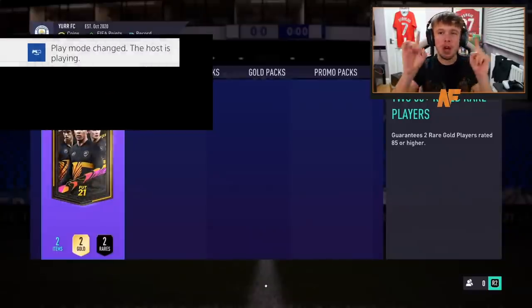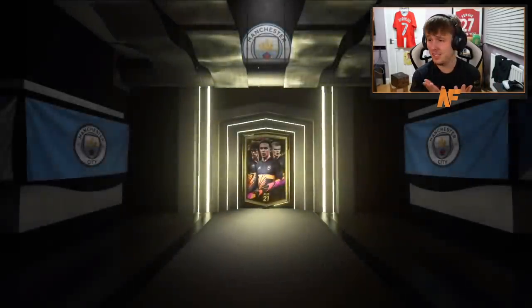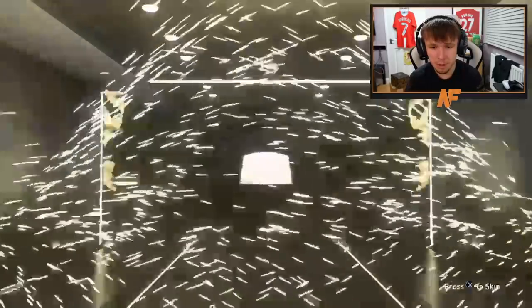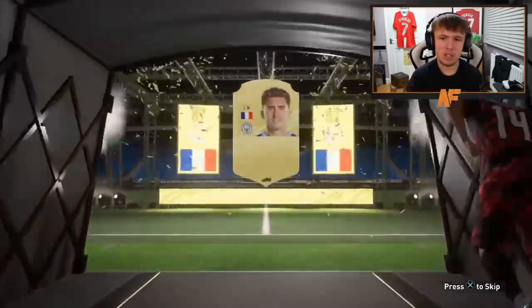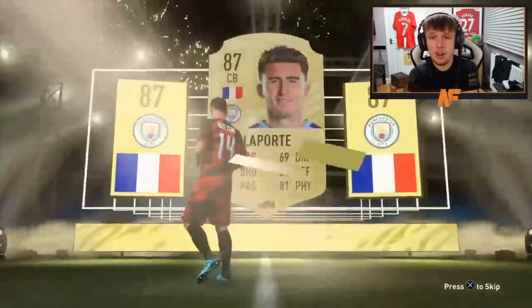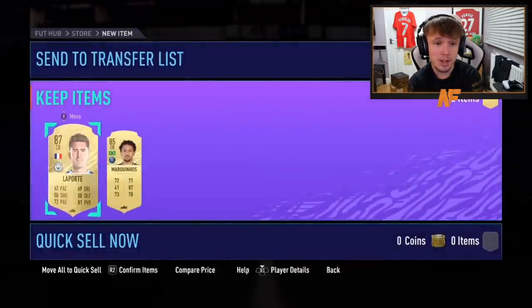Pack number 25 — let's see what we can get. At least not a non-walkout please. We do get a walkout! Not a Future Star sadly. I thought it was going to be Varane but it's Laporte. Who does he get behind Laporte? A Varane behind Laporte — that'd be sick. But we do end it on a walkout at least. Marquinhos as well.